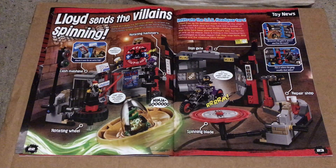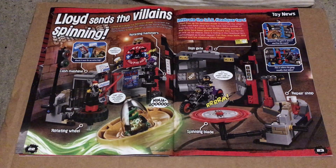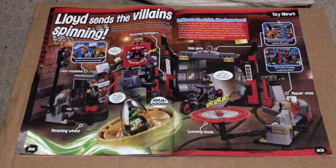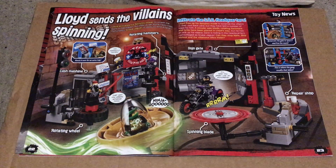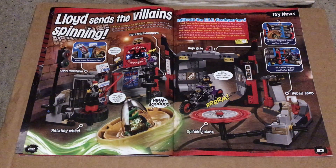In this issue we get an overview of the Sons of Garmadon's headquarters set. This set comes with Ultraviolet, Snake Jaguar, Spinjitzu Lloyd and two minions, as well as a bike and a variety of tracks and interactive aspects.